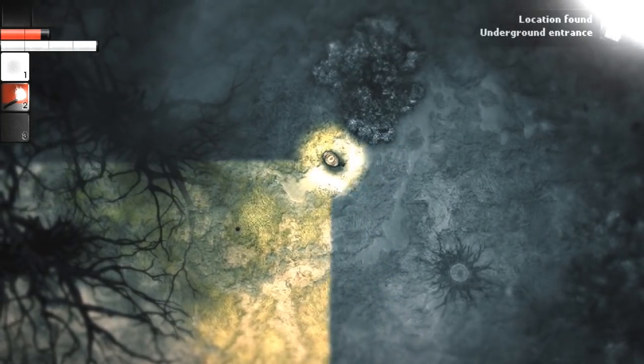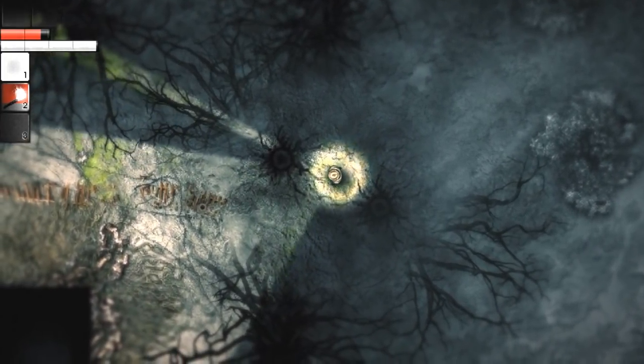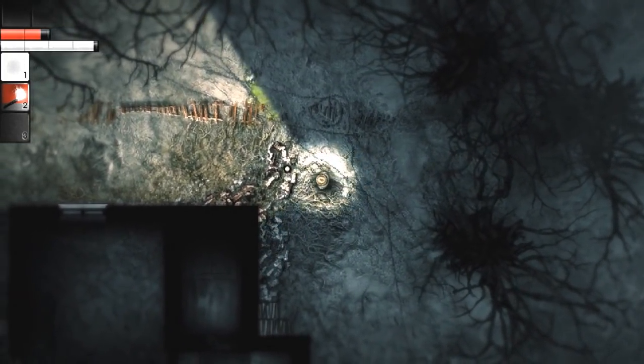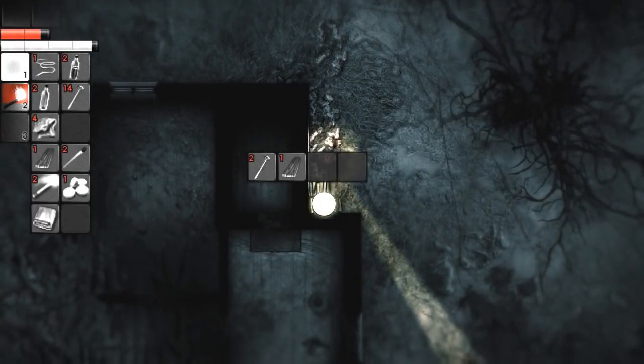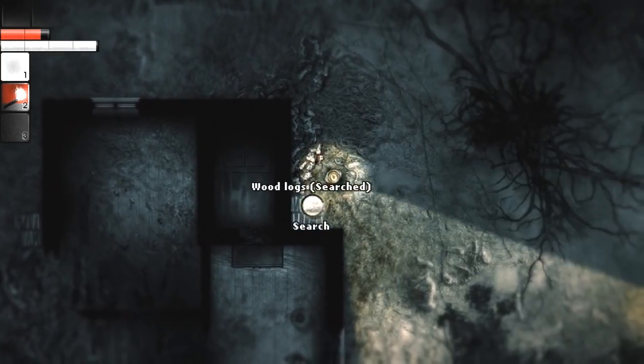I'm heading the right way, right? It was west. Oh, here we go - the underground entrance, there you go. There's the fence line for it. More wood - wooden logs! Nails and boards. I only got the two, but that's okay.